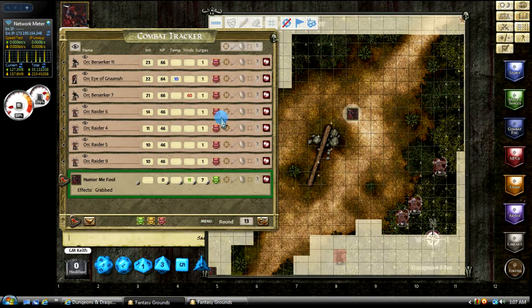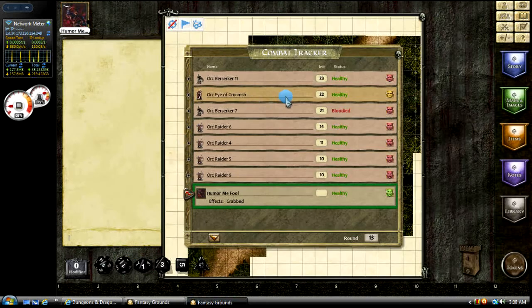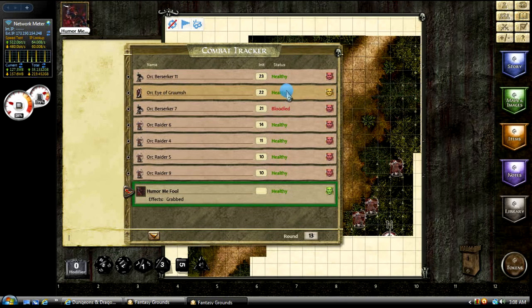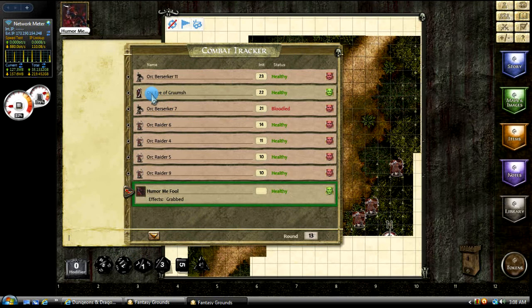The next thing we have here is the faction. Let's say the orc shaman here — I have Grumsh — is not an enemy but he's neutral. So we can change that to neutral. On the player side there, it shows up as gray. Or we can change it to a friendly unit — so it doesn't show up as the red background, showing that he's an ally.